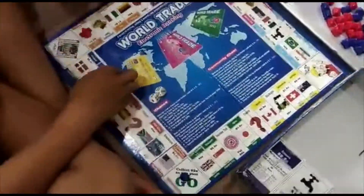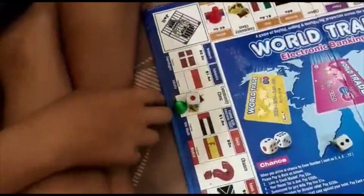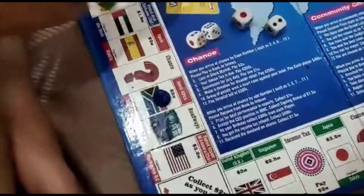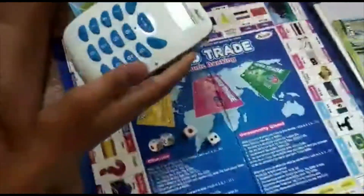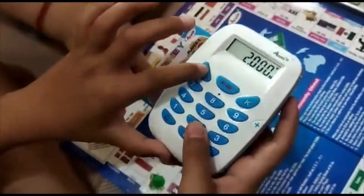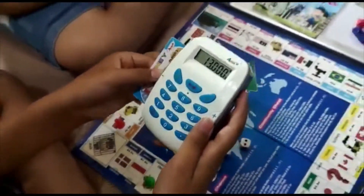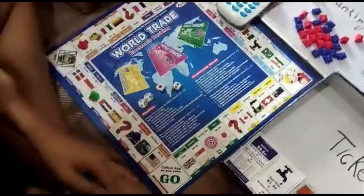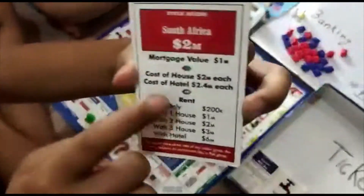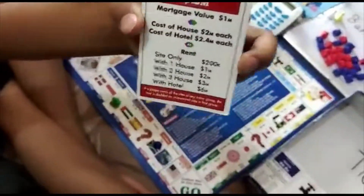Now it is player 3's turn. I roll and get 1 and 3, so I land on South Africa. South Africa costs 2 million. I think South Africa is a good country, so I want to buy it. I put my card in minus — 2 M. Transaction done. I take my ticket, which is red. This is South Africa, and its rent and cost of houses is different from that of Russia.